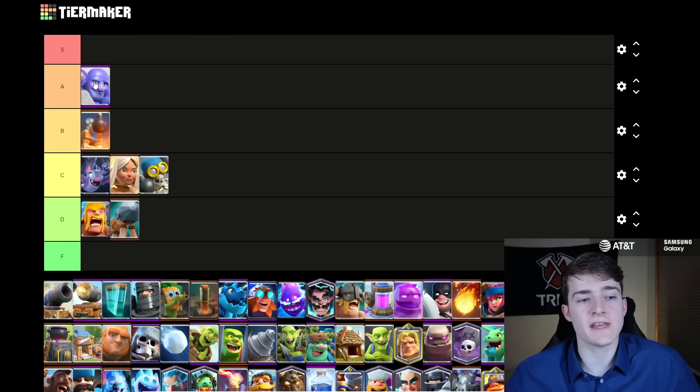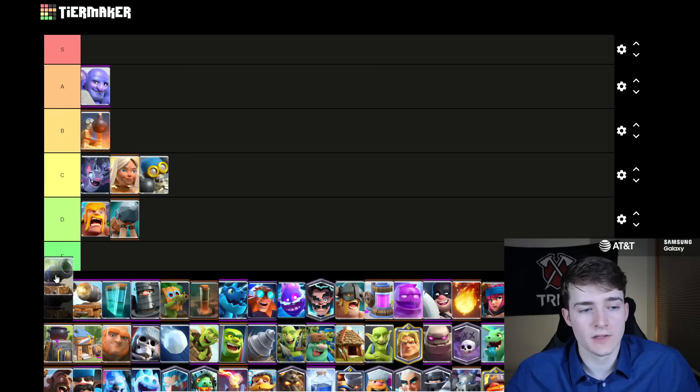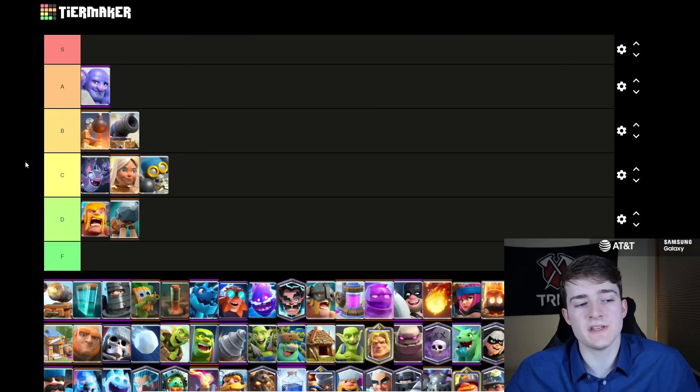The Bowler I'm going to put in A tier. It has been a very solid card recently — it's very good inside of Goblin Giant, a couple different Giant Graveyard variants, it's good with the Goblin Drill, E Giant, and of course it's a very good counter to the Goblin Drill, which is one of the best win conditions at the moment. The Cannon is going to join the Bomb Tower in B tier — it's a pretty good building inside of Royal Hogs and Hog, but it just gets outclassed by the Tesla and the Goblin Drill right now.